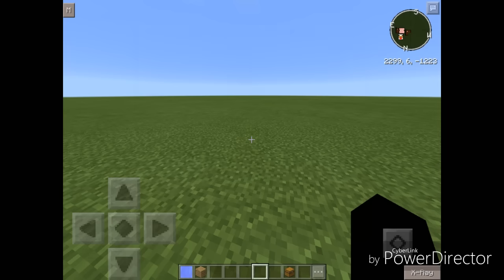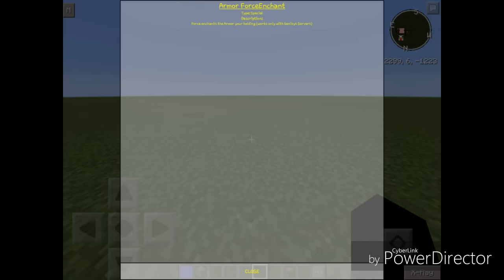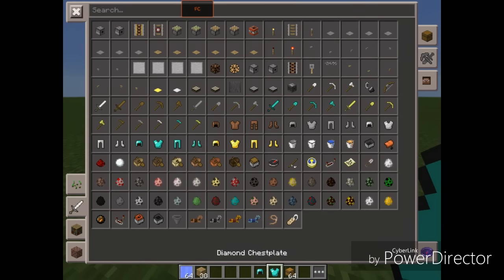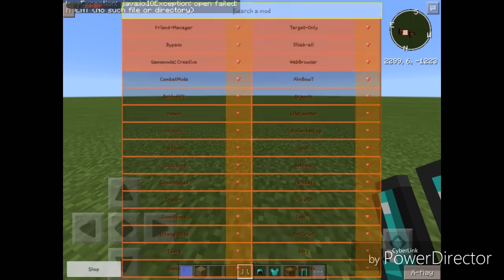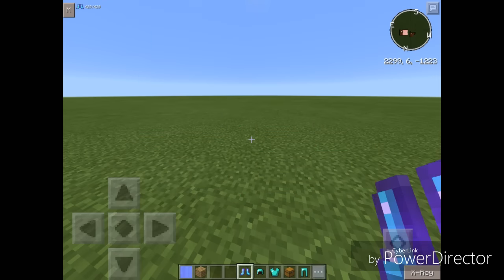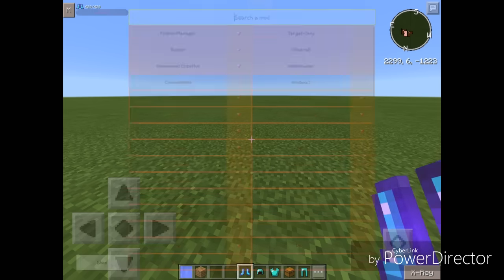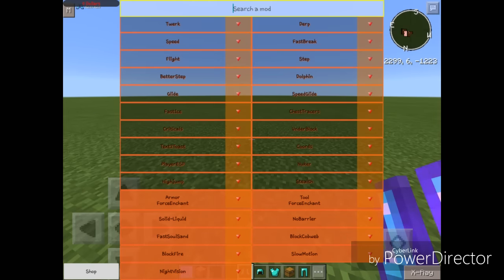Next up we have Armor Force Enchant — it force-enchants the armor you are holding. Works only with Genesis servers — basically faction servers with no anti-cheat or really weak anti-cheats such as leet. Let's get some pieces of armor and turn that on. Holy crap — Fire Protection 255, Thorns 255, Depth Strider. It used every enchant possible and set it to 255.